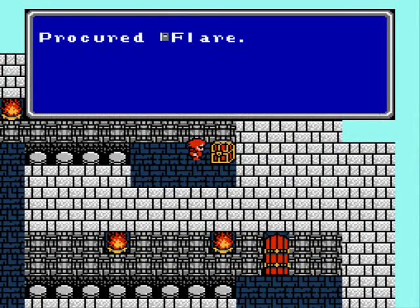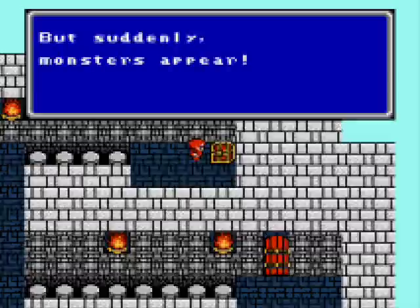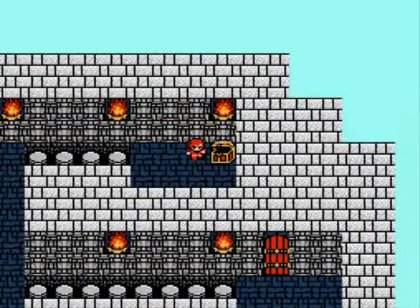Okay, and this chest contains the Flare Spell, but it has MONSTERS inside! I'm going to take care of them and be right back. Okay, that chest just contained a Devil Flower and Godus, but I'm not going to use the Flare Book, because by this point in the game, Berserk is so good that you really have no use to start working on a new spell like Flare for extra damage. So I'm not worried about it at all.